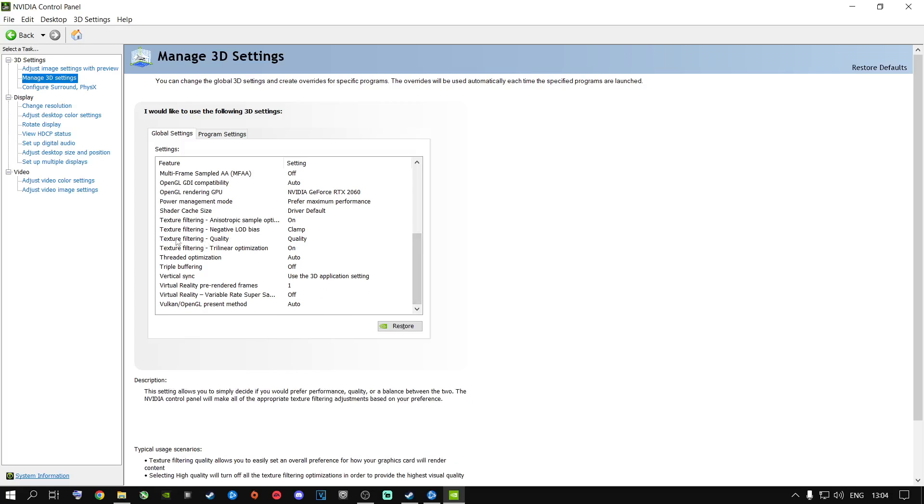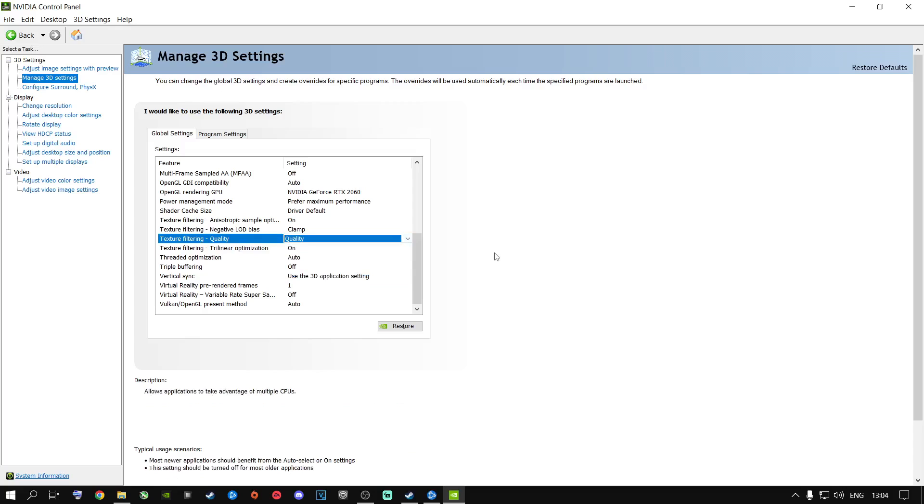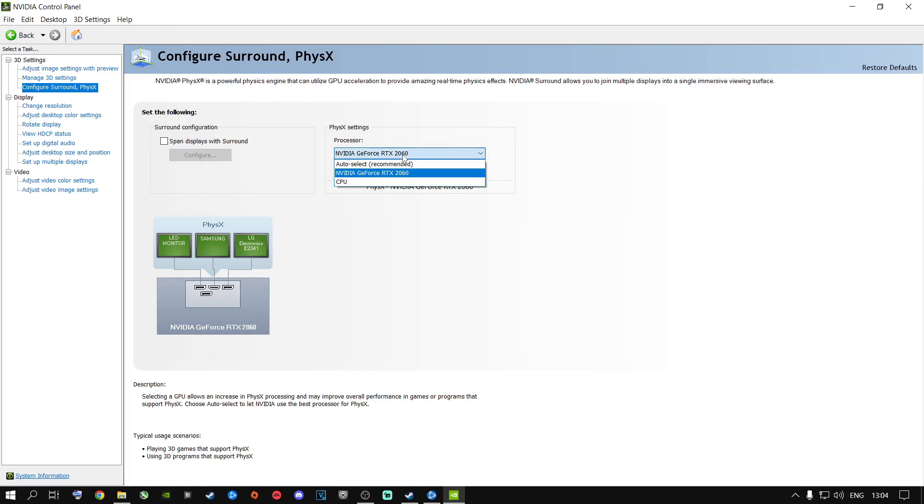This plays a very big role. If you have a lower-end graphics card — anything lower than a 1080 or a 20-series — go ahead and put this on Performance. Do not put it on High Performance; your game is going to look like garbage. If you have a good 20-series or higher, you can leave it on Quality. Apply these settings, then go to Configure Surround and PhysX, select your dedicated graphics card (not Auto Select or CPU), and apply those settings as well.